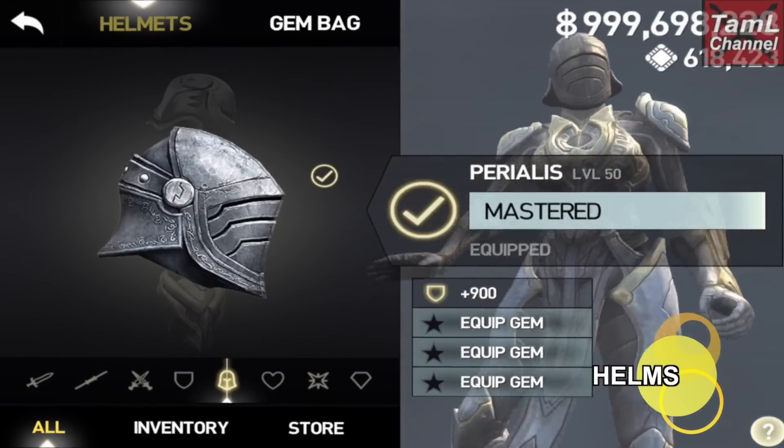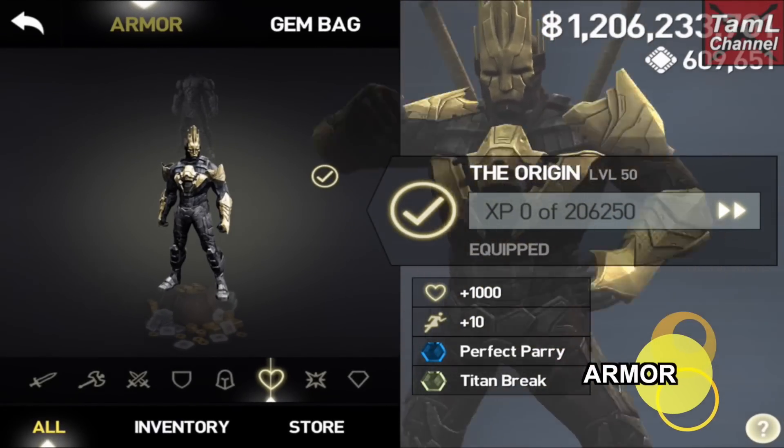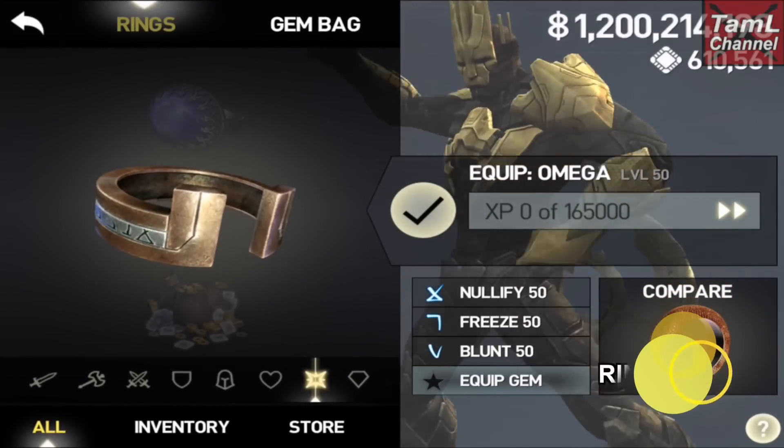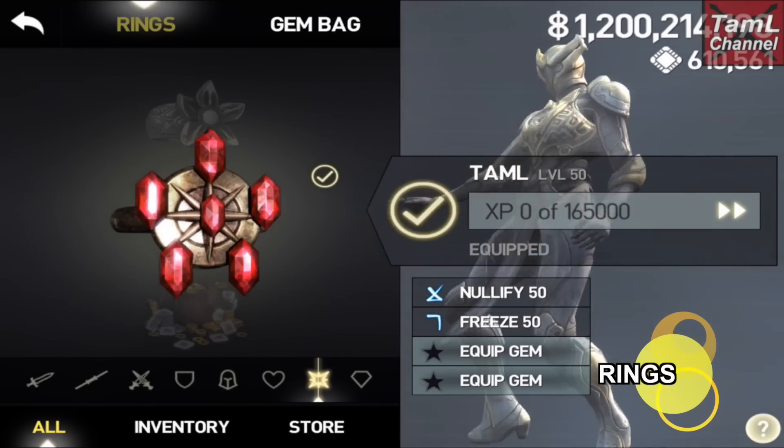All their gear has the same stats. The armor at level 50 goes to 1000 health and 206,250 XP. Looking at the rings, they have 165,000 XP by the time they reach level 50.